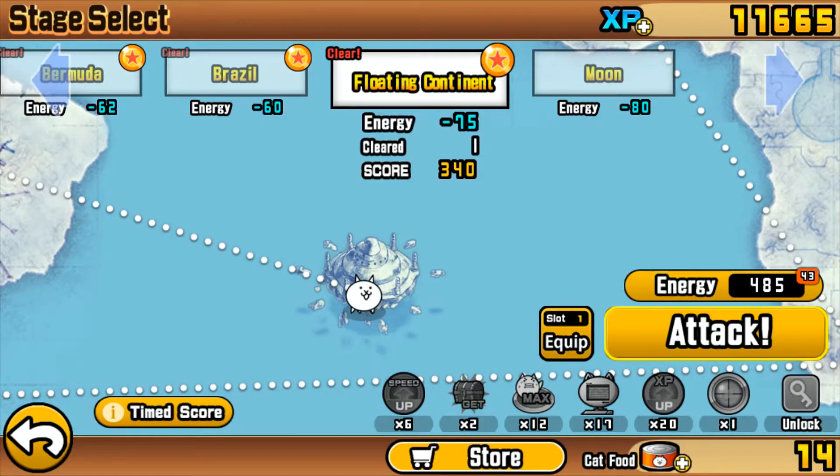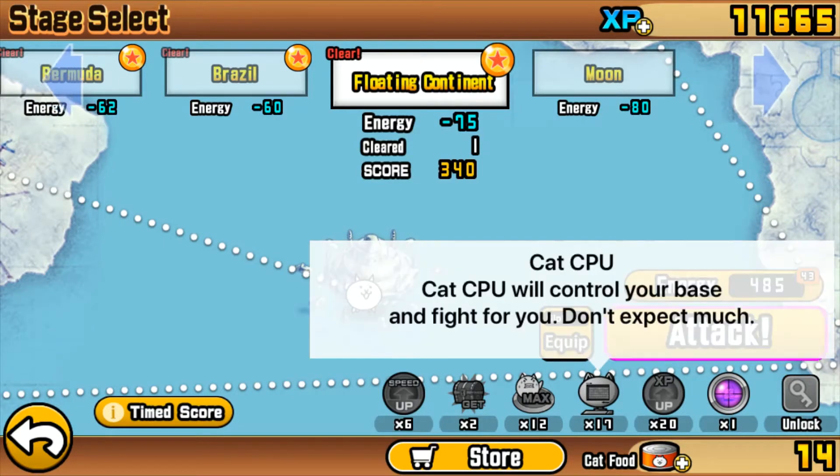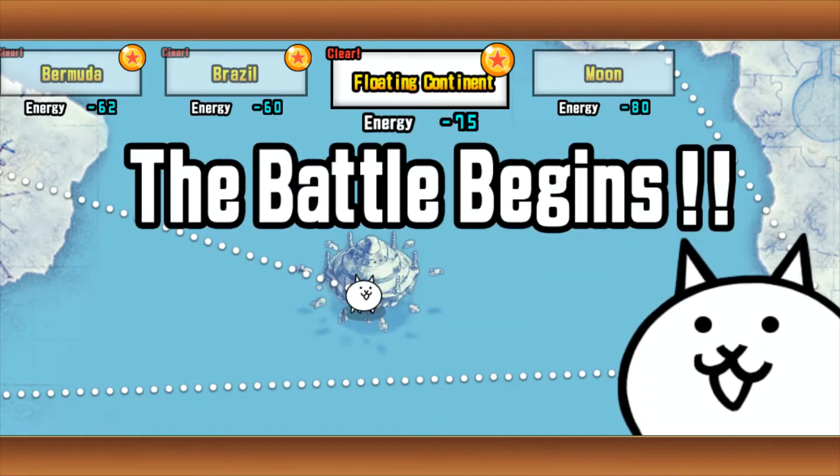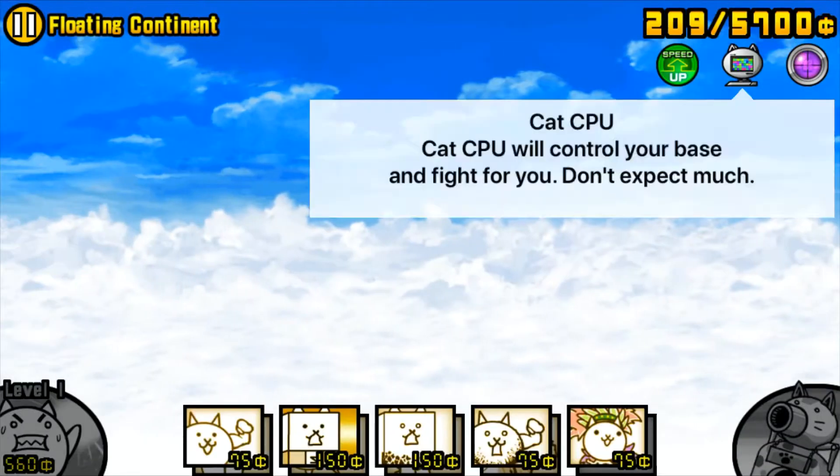The items you're going to want to bring into the stage are a Sniper the Cat, a Cat CPU, and a Speed Up. Let's just jump right into this one.